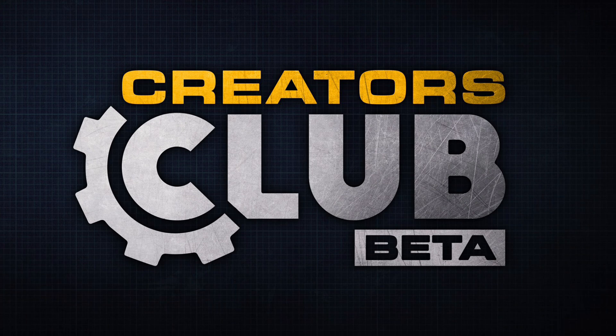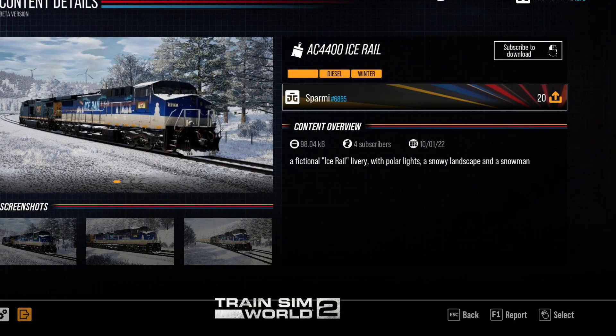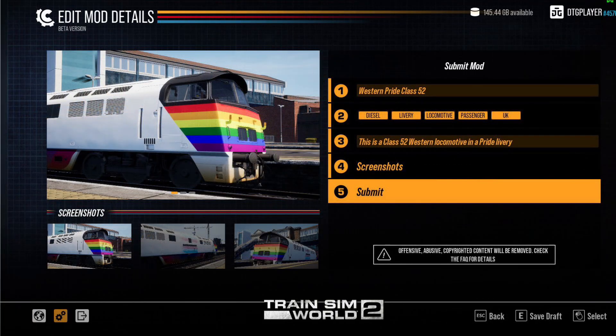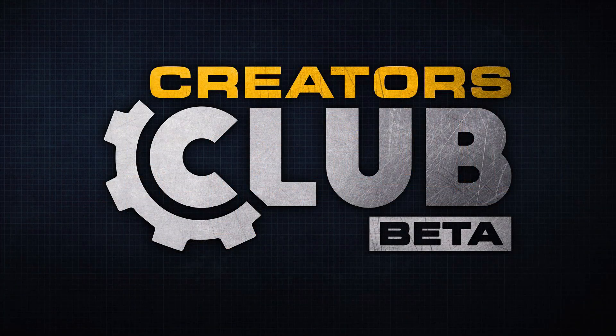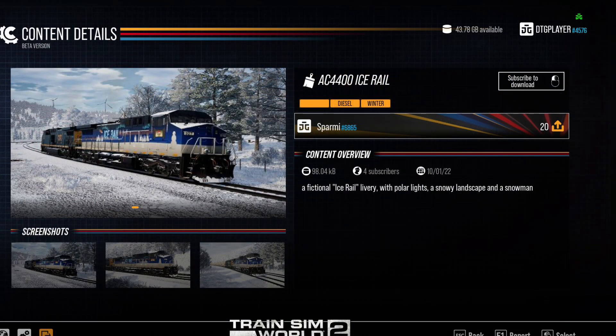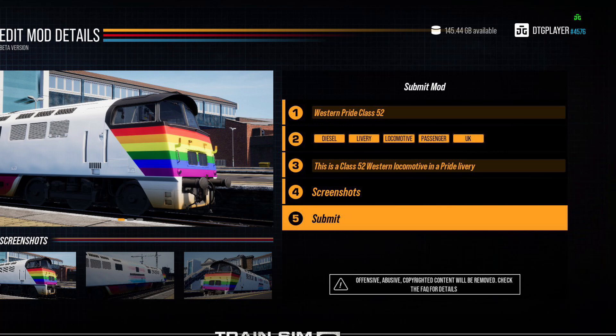That's why you need your Dovetail Live login as well. Off the top of my head I can't remember what the railfan shot button is, but when it comes to it we'll probably get all those details. There's going to be a full FAQ coming out soon, but there is a list of operator brands that have given permission to use their logos in Creators Club: BNSF, Deutsche Bahn, Govia — which is Gatwick Express and Thameslink — Go Ahead — which is Great Northern and Southern — MBTA, NDV, Network West Midlands, NJ Transit, Railpool, RhB, Union Pacific, VVO, and West Midlands Railway.